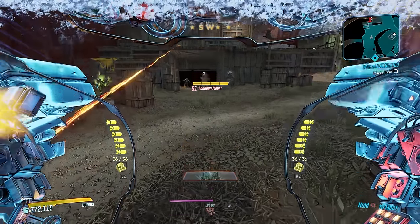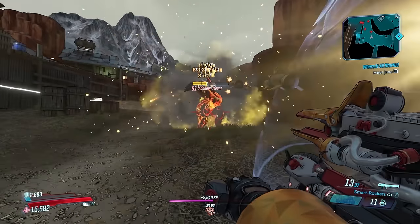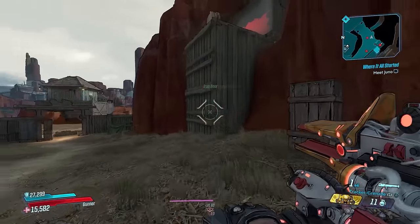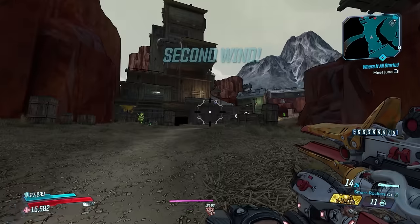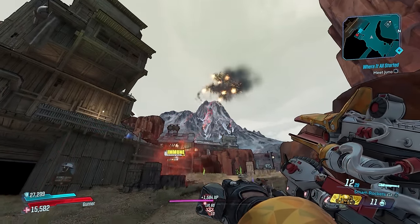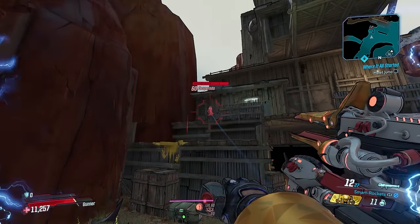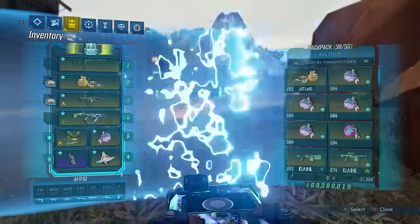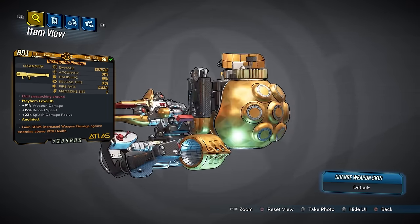We're going to hop out of Iron Bear and wail on these guys. The damage is okay, but for a rocket launcher you generally expect a little bit more. With this being an Atlas weapon, you can switch to a tracker grenade, stick that on an enemy, switch to smart rockets, and as you see — even though the enemy was right beside me — it came back and hit him. They're going to track down whatever you've tagged. This is probably ideal just for Moze, and especially if you can get one with the 300-over-90 anointment, which is still very good on sniper rifles and rocket launchers.